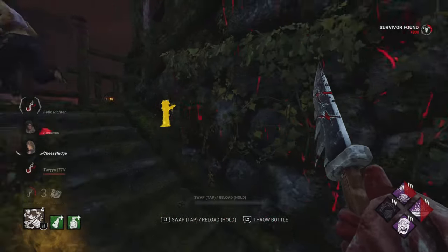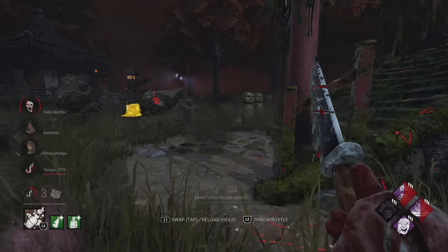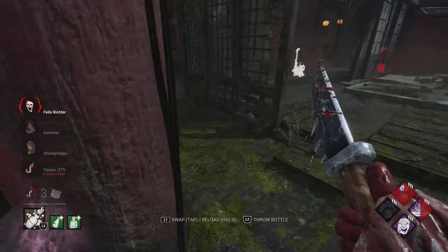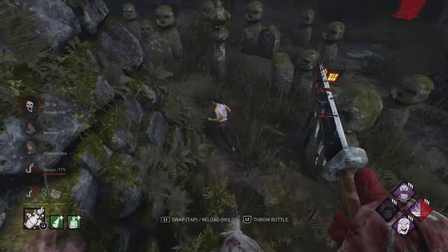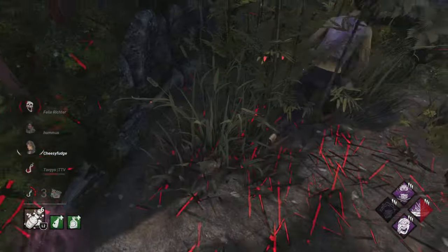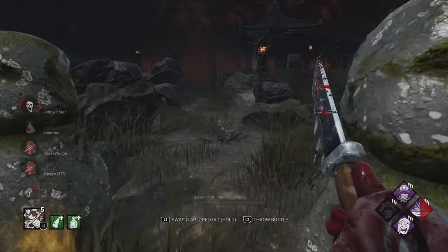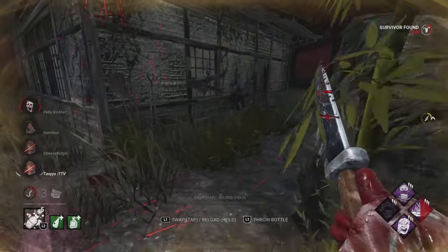If we were playing a more mobile killer, the down would have been sooner and you could probably get away with an extra hook on a different survivor. But you're playing Clown, so we have to utilize what we have and what is sometimes frowned upon. The best thing to do is have somebody out of the game at the five-gen mark, because if you don't, you fall very far behind — there'll be too many people running around the map and not enough gens to defend accurately.